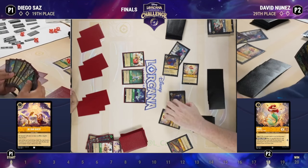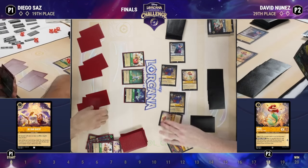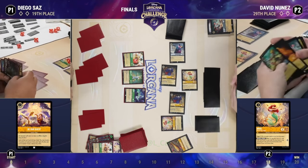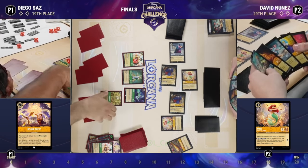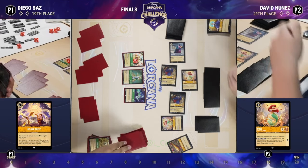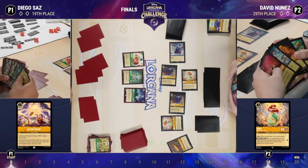Back over — I think that was a We Don't Talk About Bruno, so still no Under the Sea. With David up at 18, I don't even know if Under the Sea gets it done anymore since Diego's at zero. The Flute means all David has to do is sing songs for the rest of the game.